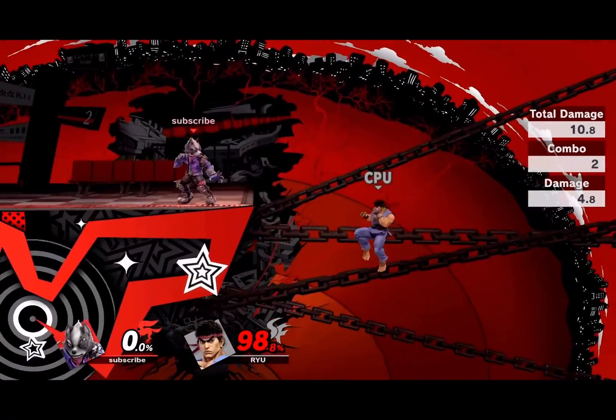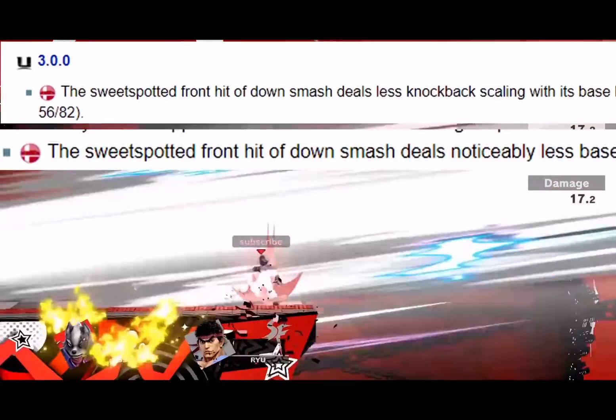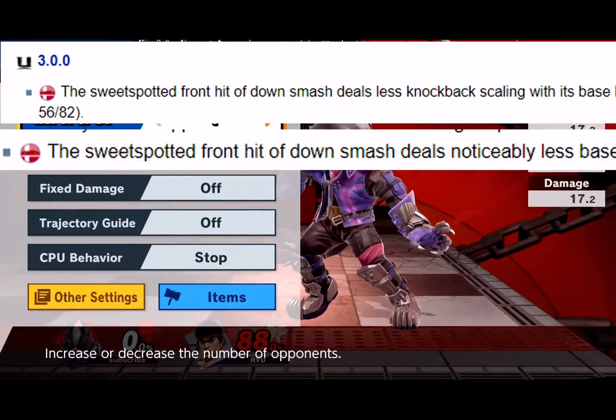For Wolf, it's down smash. The fact they had to nerf it twice and it still cheats shows the extent of this move.